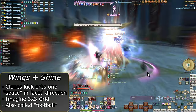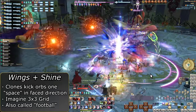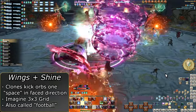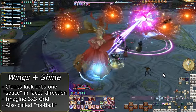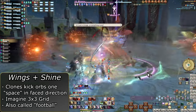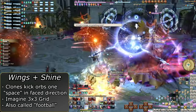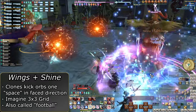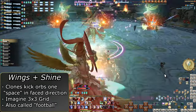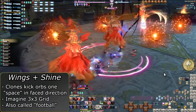Each clone will have a directional arrow to denote where they will be pushing an orb. If you imagine the arena as a 3x3 square, you can think of the orbs being moved one square in the direction the clone is pointing when the cast bars go off. Run to any of the clones to get a safe spot, with all three clones making the middle unsafe. Simply put: clones move orbs, get to where there will be no orbs.